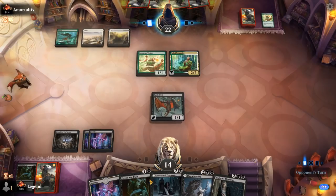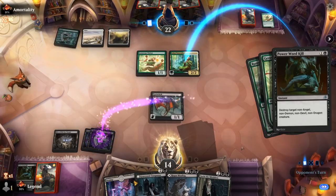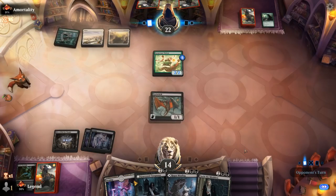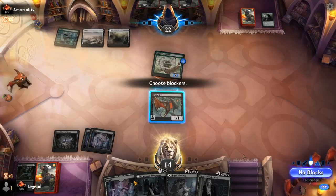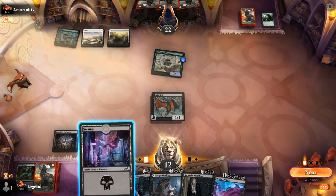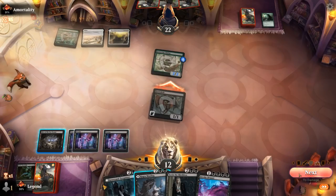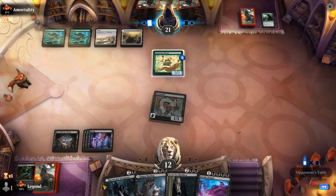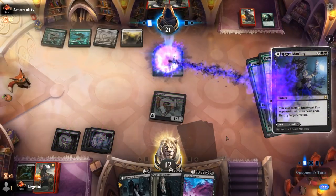We keep instant-speed removal up this turn, planning Power Word Kill now and Hagra Mauling next, waiting for them to commit more. The opponent runs out a Rune — we punish it and deny the card draw. They felt comfortable playing the rune after seeing the first Power Word Kill on open mana, but we were ready. We take two, keep Eye Twitch as a ninjutsu enabler, hold up Hagra Mauling, and continue straining them of creatures.